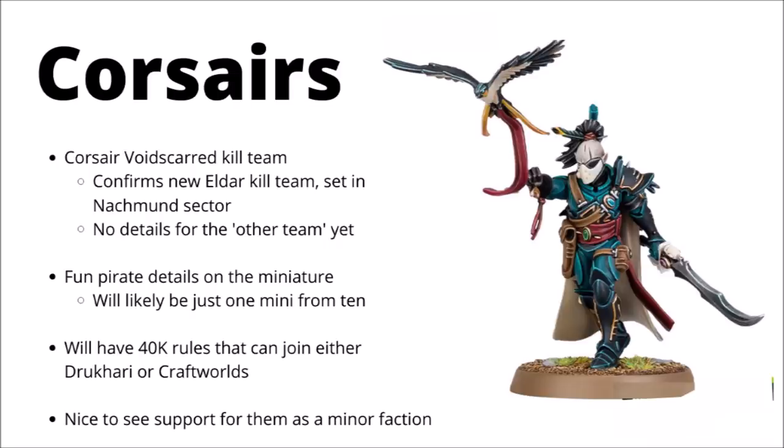They've been rumoured to be able to take a mix of different Craftworld wargear - things like Drukhari blasters and shredders, and even weirdly an Eldar Wraith cannon as a heavy weapon somehow. I'm not sure how that will be represented on an infantry model to be honest. They said in stream that they'll have some sort of 40k rules that can either allow them to join the Drukhari or the Craftworlds. Hopefully written smartly enough that they don't mess up army-wide faction abilities like Power from Pain or the Strands of Fate. And just generally, it's overall quite good fun to see Games Workshop supporting another minor faction. Getting a unique datasheet with a whole ton of flexibility is really quite a big win in my opinion.